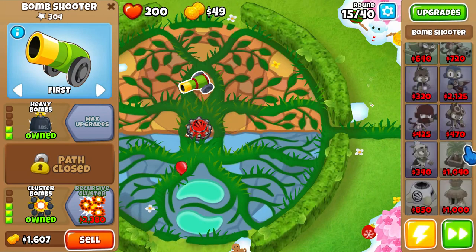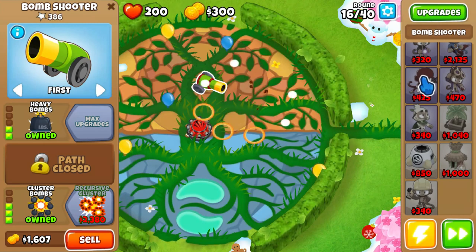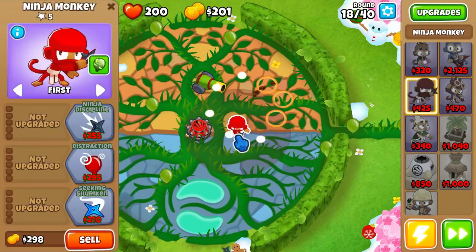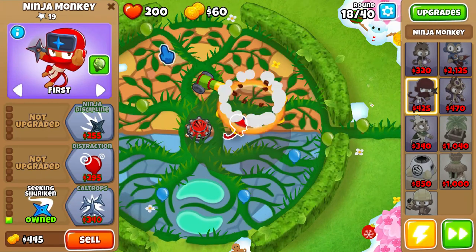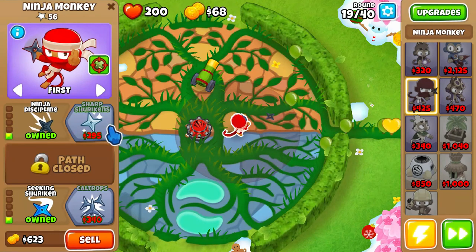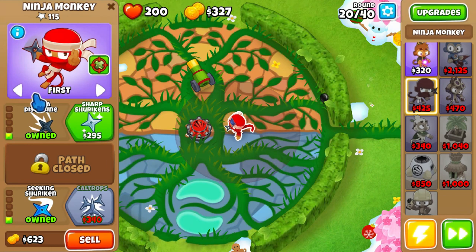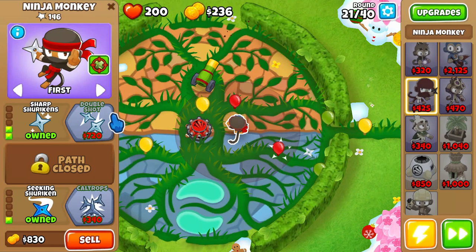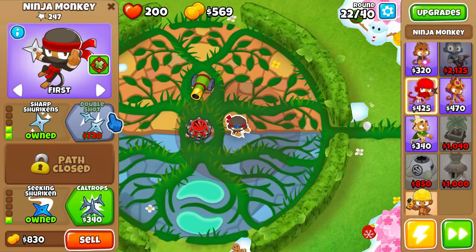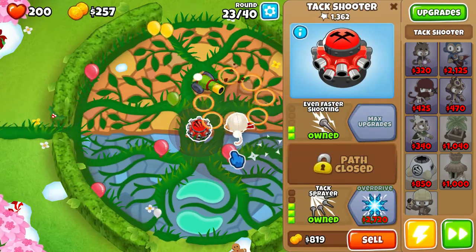Just got the Ninja Monkey now. The first camo balloon is coming in 6 rounds. Spit the camo, prioritise. Sharp strokings. Once we get this upgrade we are all good to go. This can handle a MOAB but let's just keep on going.